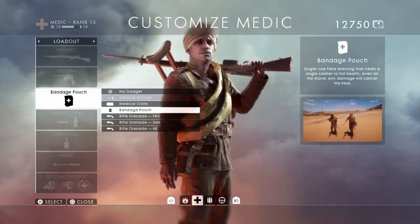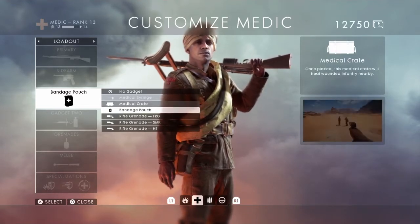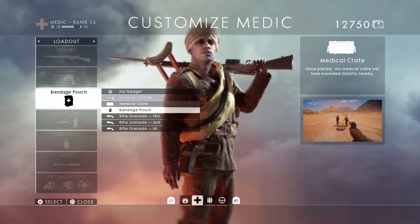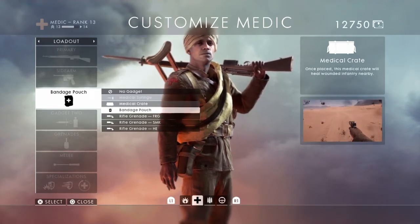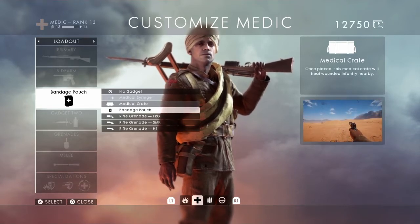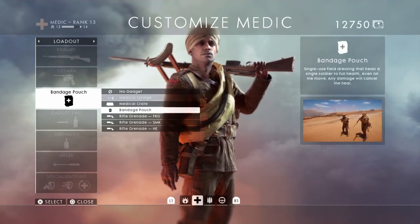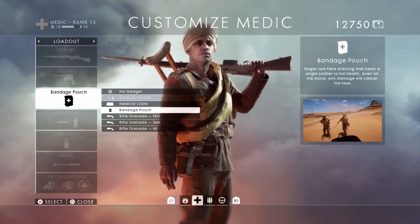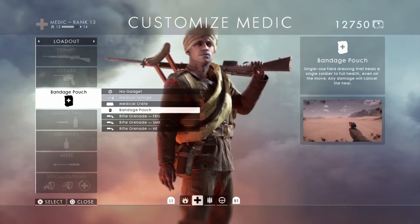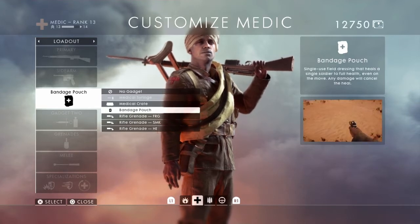People may argue medical crate or bandage pouch. People may prefer medical crate, but they're point whores. As you can see on the video on the right, multiple allies are together — two or more, maybe even one. Place it down; it takes a while to get another one and everyone stands on it and starts getting healed, but you have to stand on it. Bandage pouch from a distance — you can chuck it and it'll follow the ally who's weak, start healing while they're running off. Same with yourself: you can place it on the floor, run into it, and keep moving while getting healed. Perfecto.